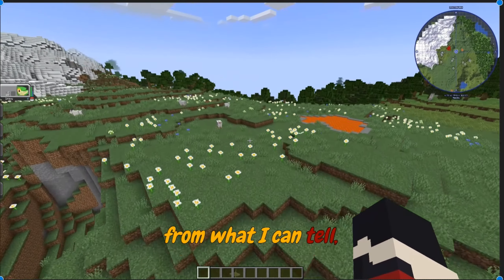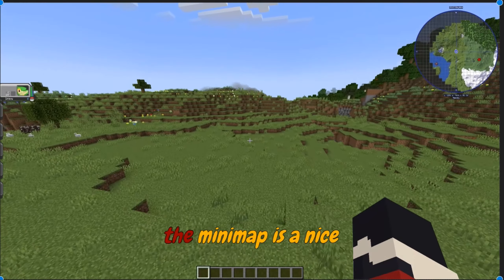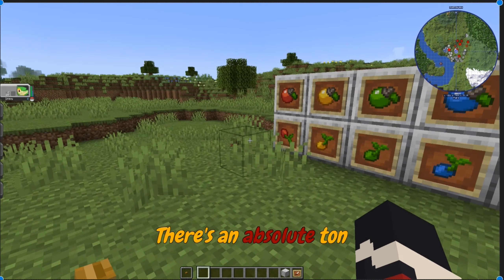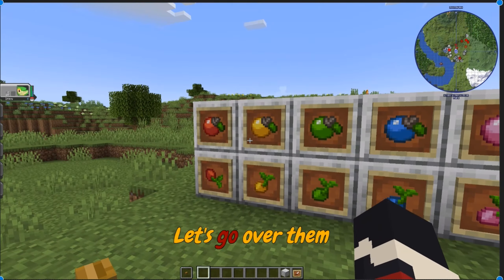At the moment, from what I can tell, there's no special structures, but there's a massive variety of Cobblemon all around. Also, the minimap's a nice touch. There's an absolute ton of items around here — I have them all set out, but let's go through them one by one.